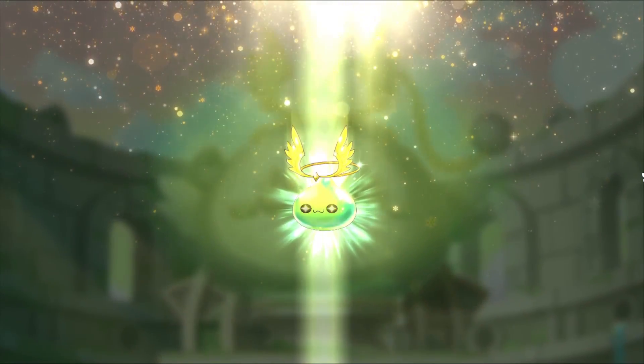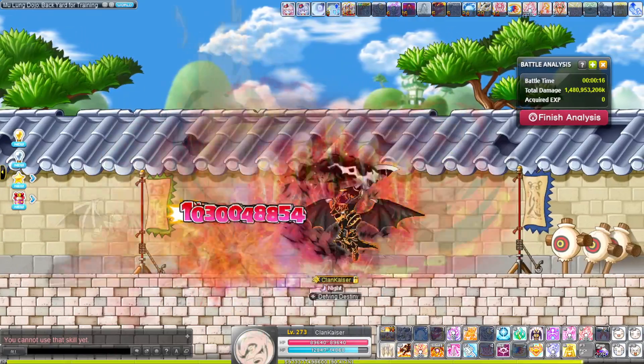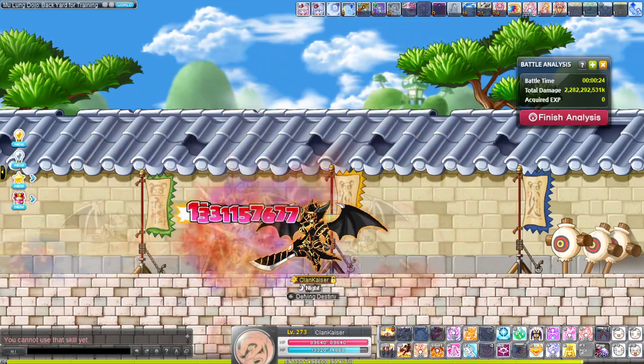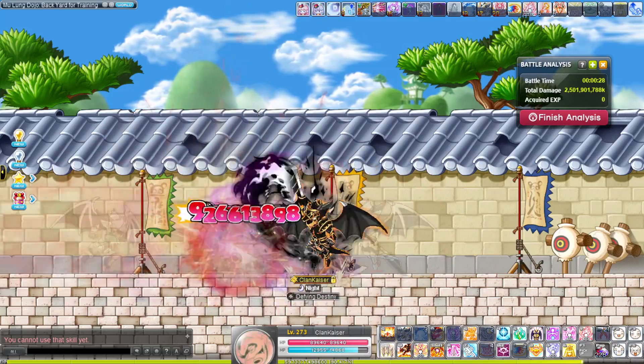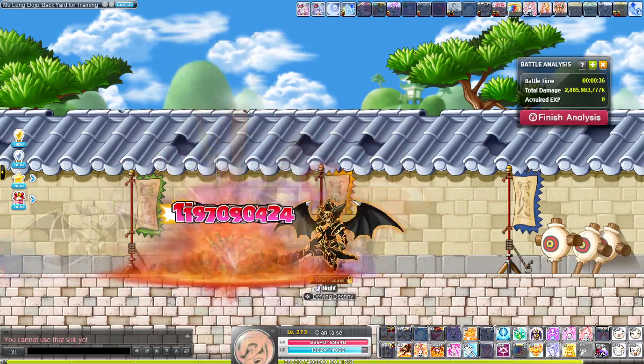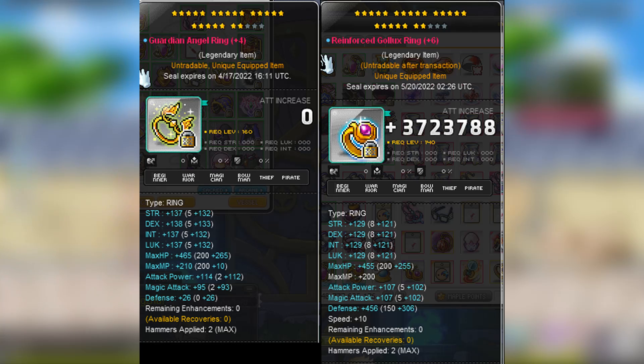When the slime ring was released, it took the game by storm because it became one of the best in slot rings for everyone — whales and newbies alike. For newbies, it replaced the scarlet ring, solid Golux ring, meister ring, and whatever else. For the giga whales, it replaced the reinforced Golux ring. Yes, you heard that right — the new guardian angel ring is better than the reinforced Golux ring. It has higher potential tiers and starforce stats.